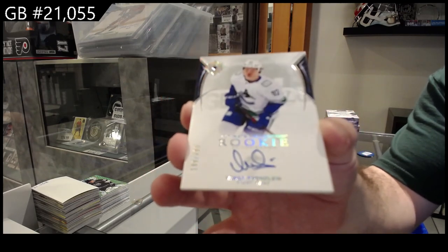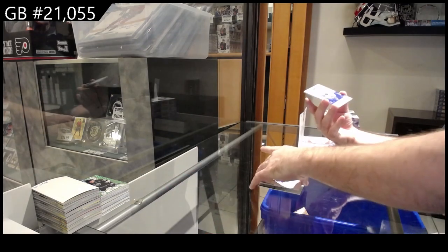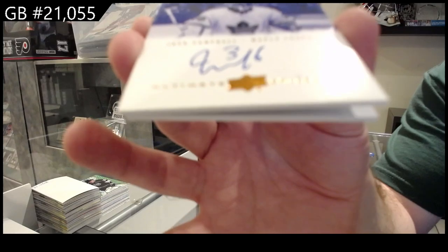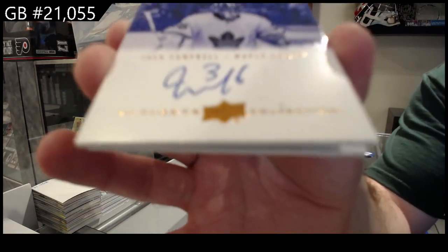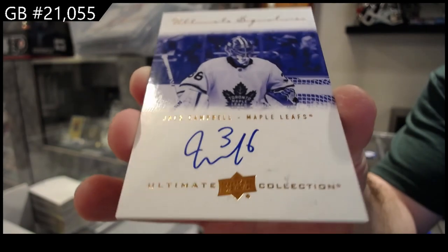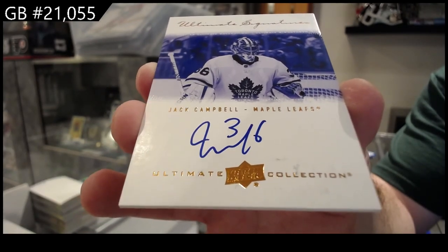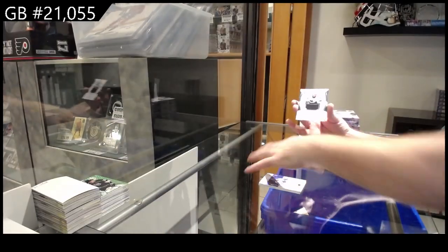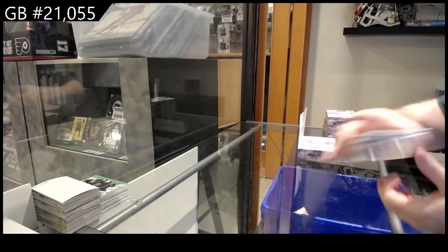Vancouver pod Colson for the Maple Leafs, ultimate signatures Jack Campbell. Looks like some of the auto rubbed off on that one — Jack Campbell and San Jose. $6.99.